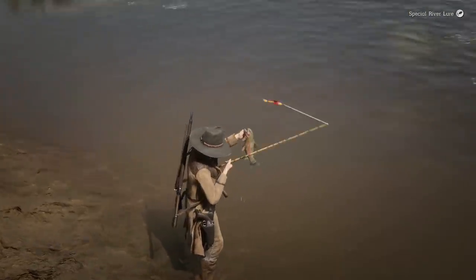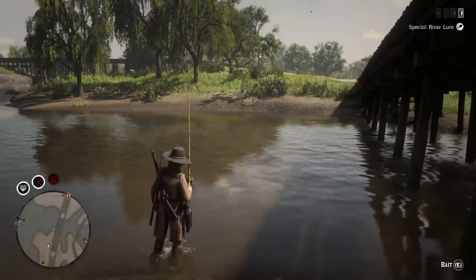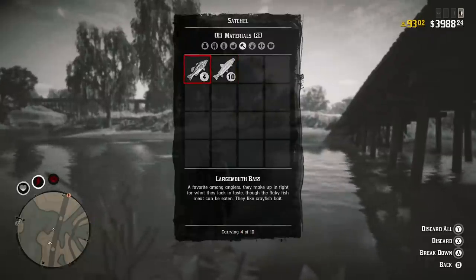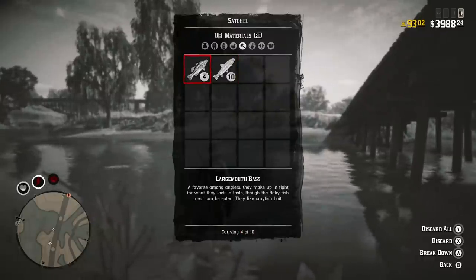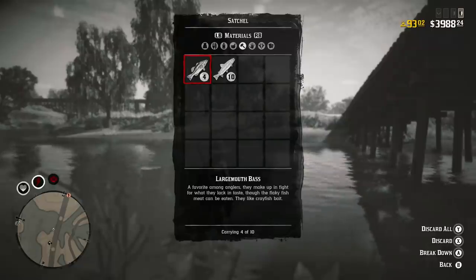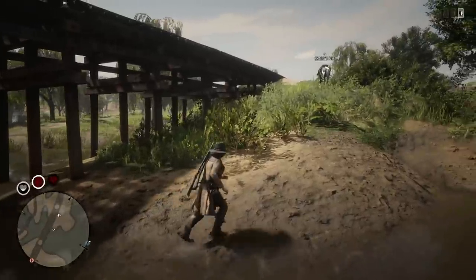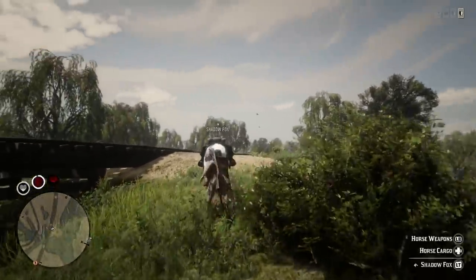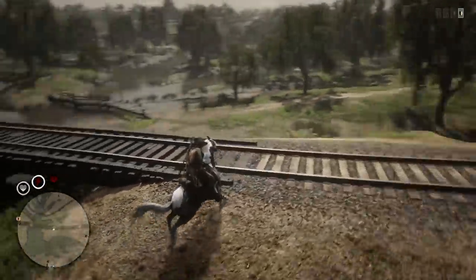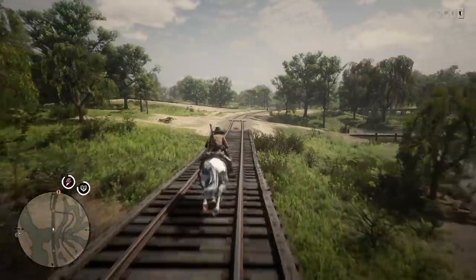I'm going to show you guys my satchel here in just a moment so you'll see how many fish we've truly gotten already. Look at this — we already got 10 steelhead trout and we've only caught a few of the largemouth bass. That is crazy. Steelhead trout makes me more money anyway, so we're going to get $25 plus $8 for that, so that's $33. We can add a little bit more by going to the cougar location — hopefully it's actually there. It usually spawns more for me on the way down to this location, but you can pick it up either way.